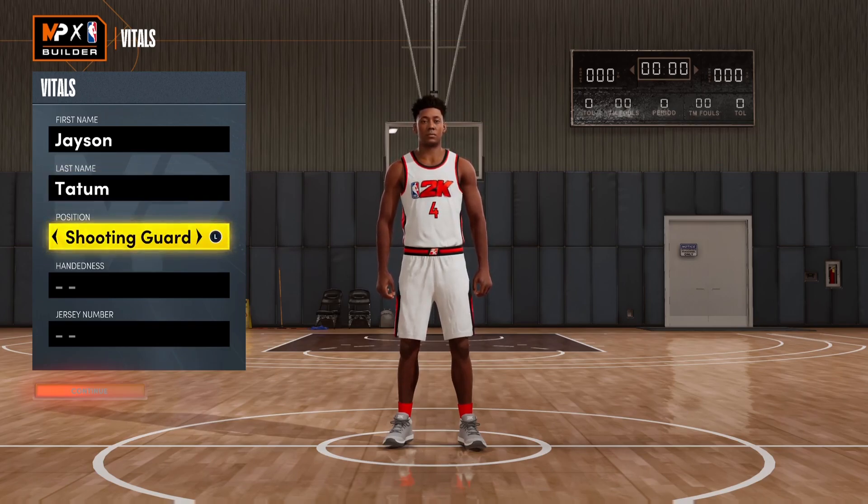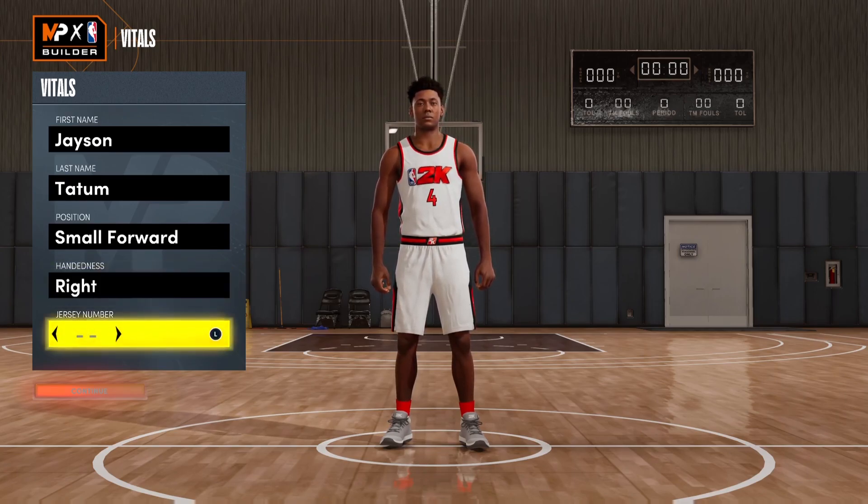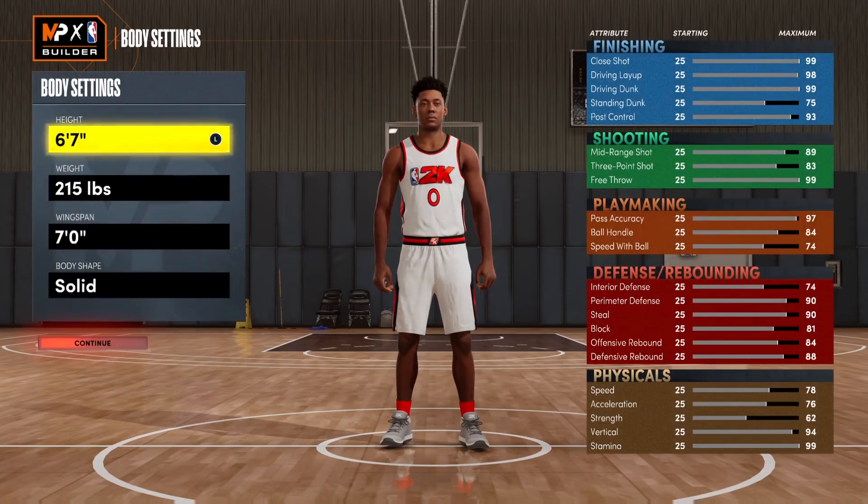As I said, position is small forward, right-handed, and I'm basing this small forward build around Jason Tatum, just because recently he's been balling out. Not gonna lie, I've been hating on him this entire season, but he's been balling out so I figured why not make a Jason Tatum build.